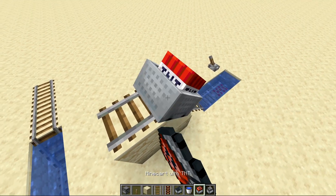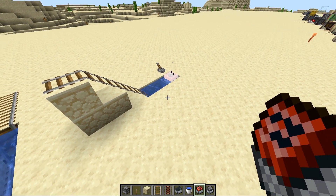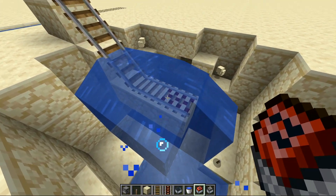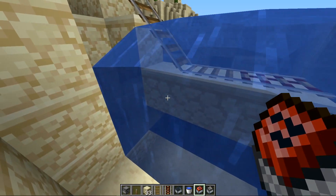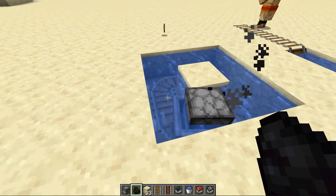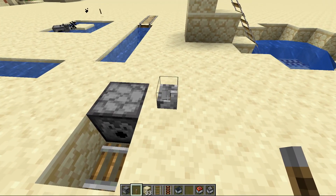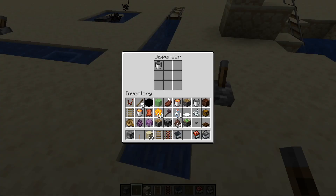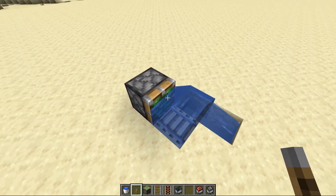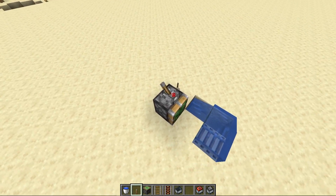Testing a TNT minecart underwater — it still blows up surrounding blocks as usual, without destroying the rail or the blocks underneath. A furnace minecart also works: right-click it with coal and it goes through the water, though it does seem slower. You can automatically waterlog rails with a dispenser and pick them back up again. You can also use the trick of moving waterlogged blocks by pushing quickly with a sticky piston — the same works with rails, though it doesn't work when pulling.